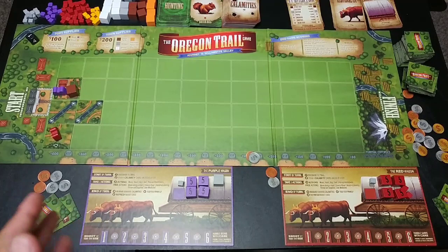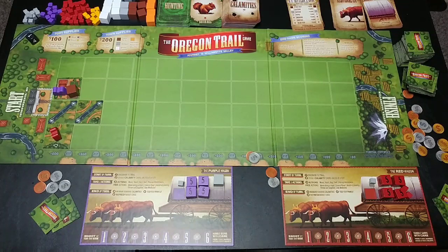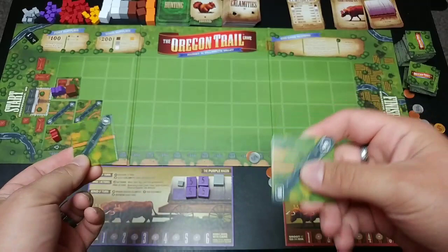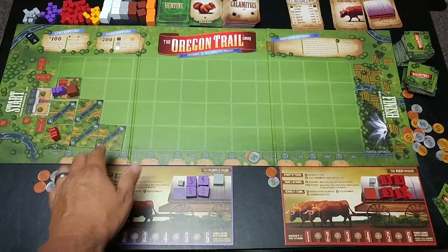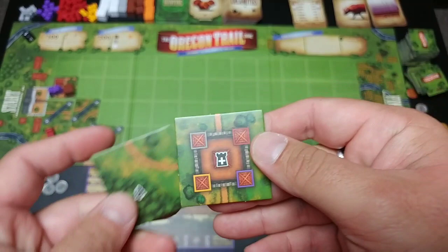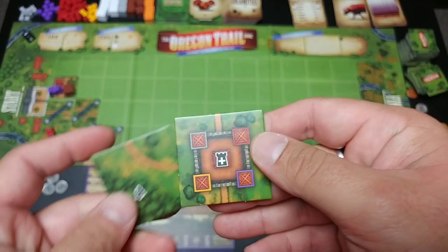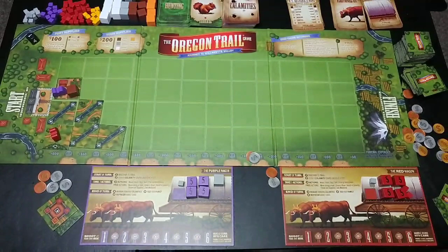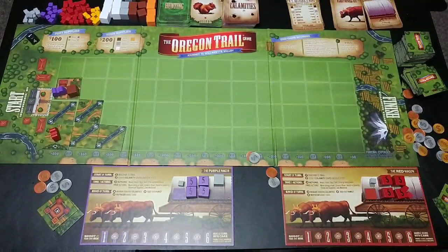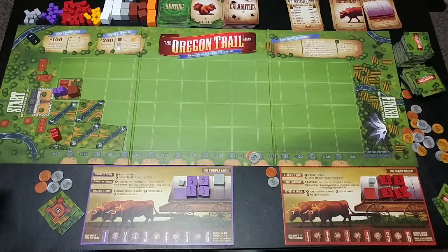Now I'll demonstrate some different examples. At the beginning of my turn I place tiles — I'll put one there and one there, which really sucks for the red player because he's surrounded by a river. I draw two tiles to get back up to my two-oxen count — I got a fort and a hunting ground. Then I draw a calamity card because I'm not in a fort: Extreme Cold. A family member dies; I can avoid it by spending winter clothes or reaching a fort this turn. Unfortunately there's no fort out and no winter clothes available.